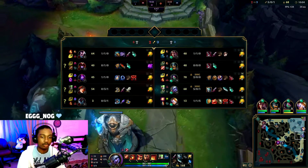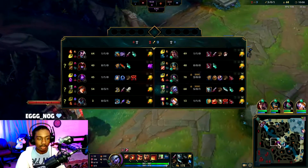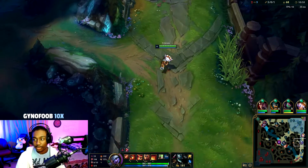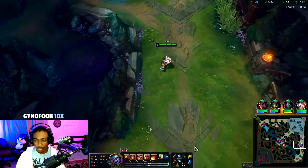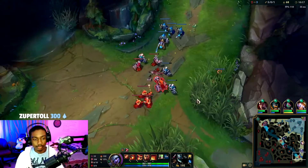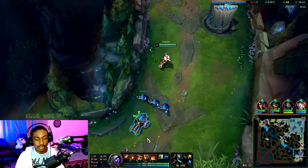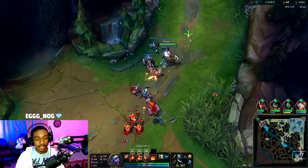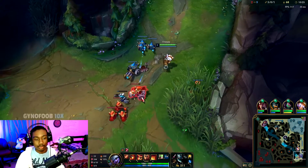QSS might be more important, but if Malzahar is useless and Akali stomps, we could just go Stormrazor and hope for the best. They're hovering river — interesting. Galeforce adds an extra 200 damage to our combo.